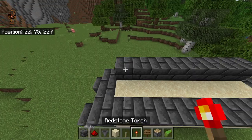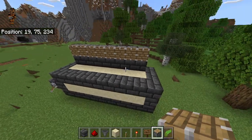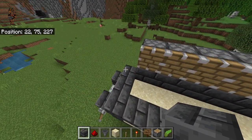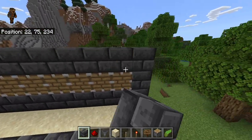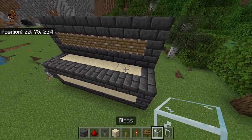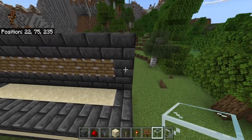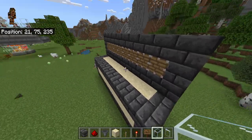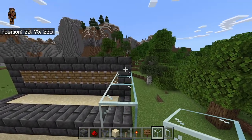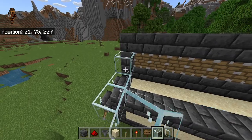Then grab your pistons and place 8 pistons right here in this area. Make sure the pistons are facing towards the front of the farm where the sand is, so that you build it correctly. Then place 3 blocks right here and 3 blocks right here, then 8 blocks right here on top. Grab your glass and glass panes — you don't need to use glass, it's not required. You can use glass panes, walls, or solid blocks if you want; I just use glass so you can see the farm. Place 3 blocks right here, 3 blocks right here, and 3 blocks here as well — 9 blocks total — and do the exact same thing on the other side.